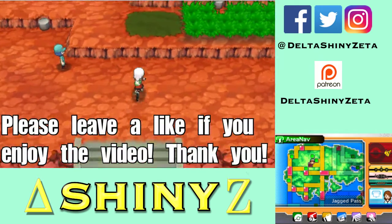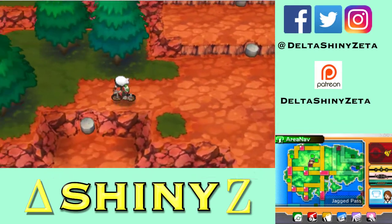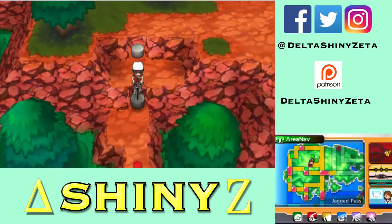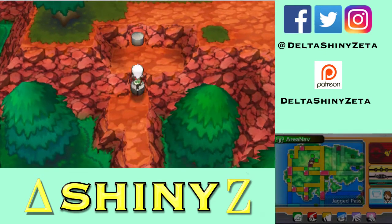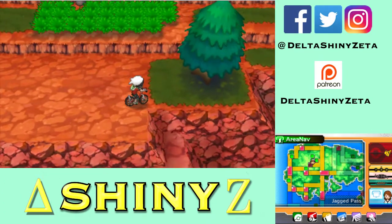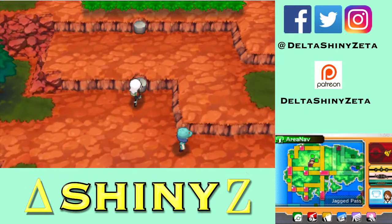Welcome back to more Alpha Sapphire. Last time I did some stuff here in the Jagged Pass but I feel like I didn't do everything completely. Let's explore for the first couple minutes to see if I missed anything. There's this down here, but I'm pretty sure I missed something way up top because I saw an item up there and I'm not entirely sure how to get up there. From this side there's only one way to get up there — by doing this.